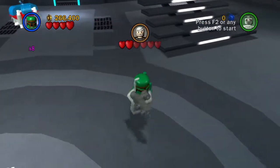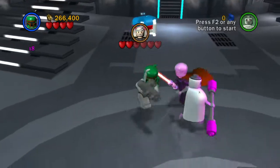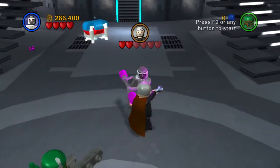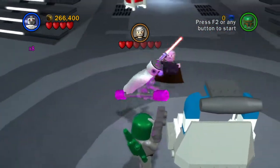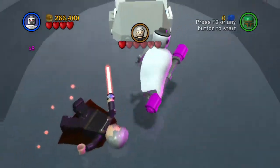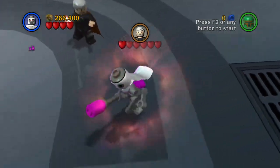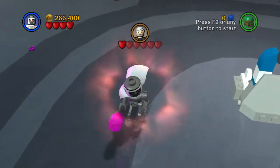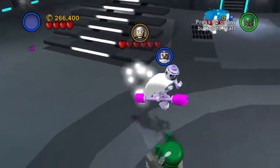I do want to point out a couple things that are different about the Dooku battle in free play. For one thing, Chancellor Palpatine is not here as expected. And even more interestingly, if you are playing as a droid while fighting Dooku and you hit him - instead of using force lightning on you, he'll force push you. I wanted to hit him as a droid to see what happens. He froze me! Wow, that was pretty wild. I didn't know that's what happens.